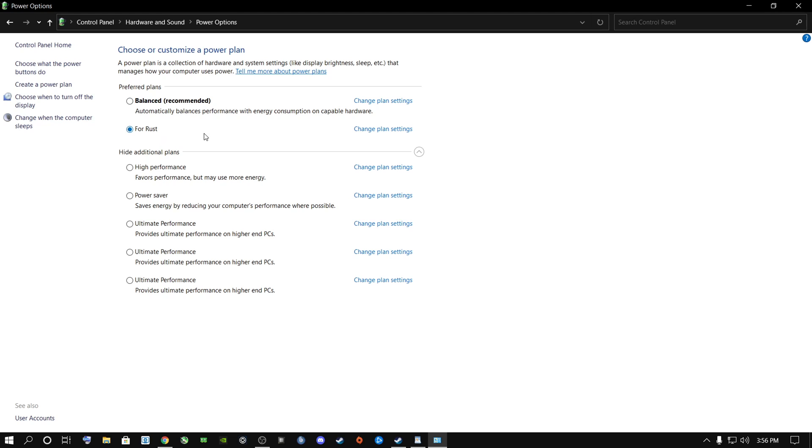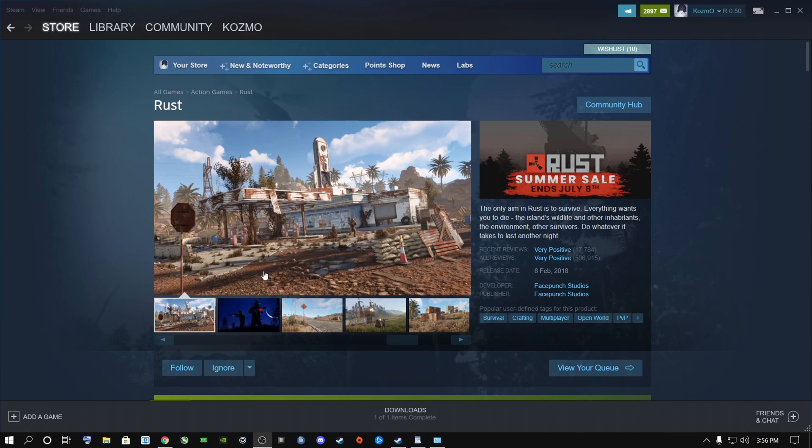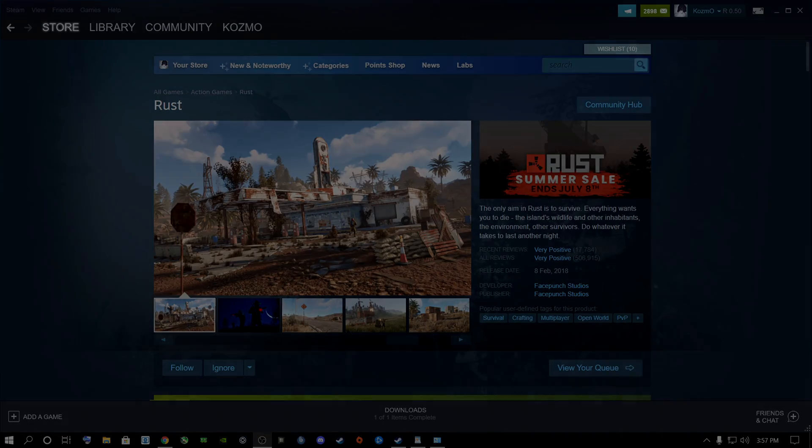Go to Power Options and keep this set to 'For Rust' when you play. You can actually keep this power plan for whatever game you play and you'll get more FPS just by having it selected. Once you're done with that, we're going to jump straight into the game and show you some settings you can change in-game, because a lot of people are doing things wrong in the graphics quality settings.